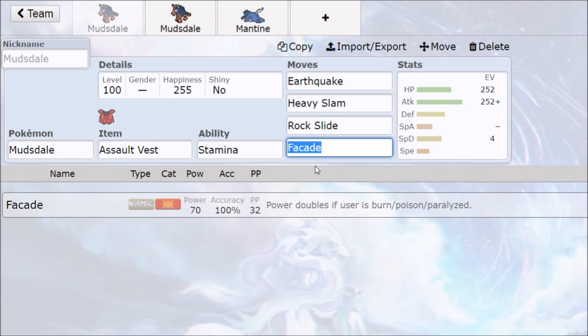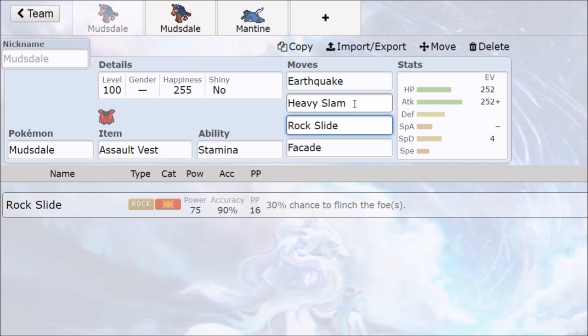We can also run rock slide and facade. I have facade here for a little bit of tech, because Mudsdale is a very easy target to scald or hit with Will-O-Wisp. The first thing you see a Mudsdale is: get this thing status, get it burned. It has super effective damage on top of the burn, which means without facade a burn will just ruin Mudsdale completely. Facade at least gives it some redeeming factor on damage and still hits really well. Rock slide is pretty self-explanatory for flying types, and earthquake is your main damage. But that's kind of it — Mudsdale is a very one-dimensional Pokémon, at least in singles.